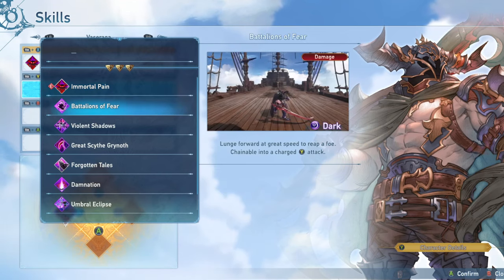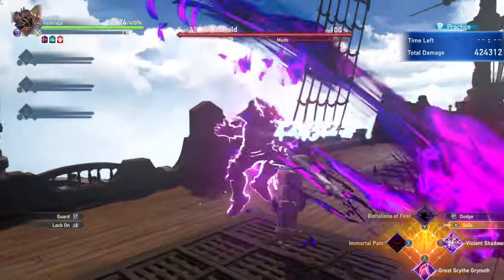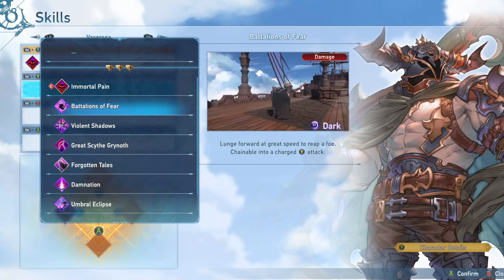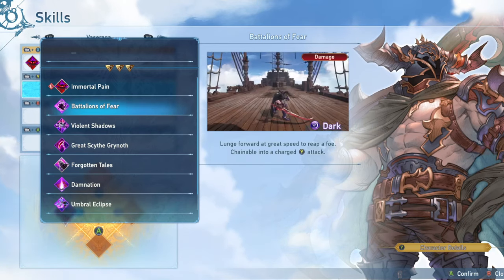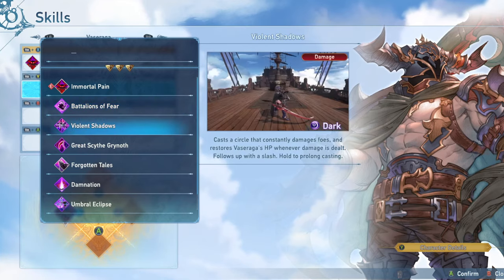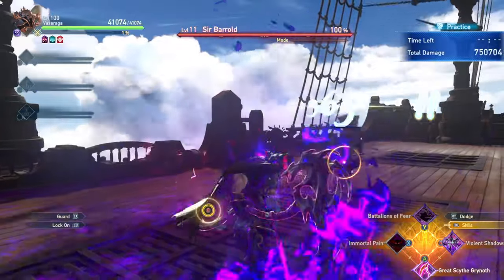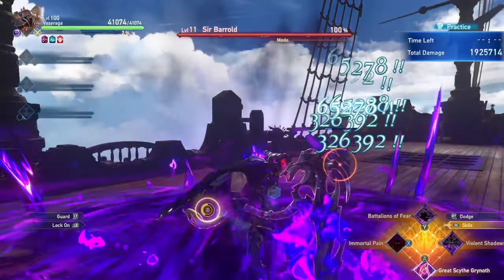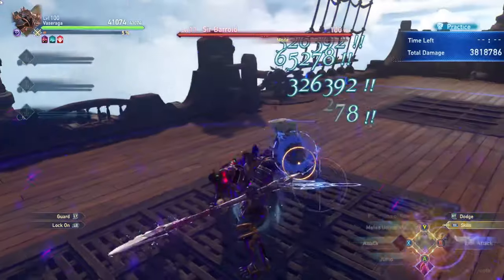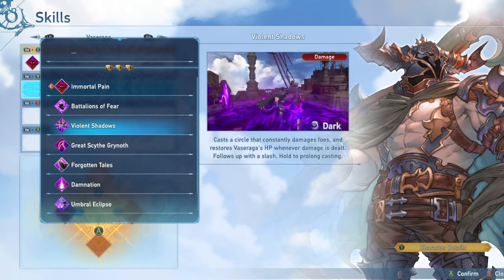Battalions of Fear is just a lunge that acts as a gap closer, but Combo A already serves that purpose, and the damage isn't really that high compared to your heavy-hitting normal attacks so it's not really needed. Violent Shadows is a circle attack that constantly damages foes while active and restores your own health. It's a self-healing option, but with Potion Hoarder it's not really needed, and the damage isn't super high so you don't need it as a damaging ability either.